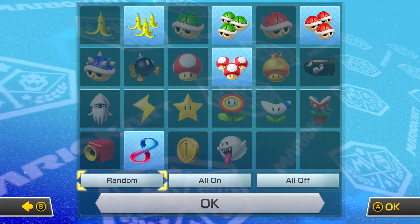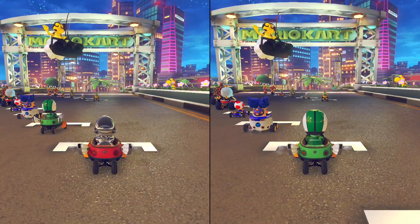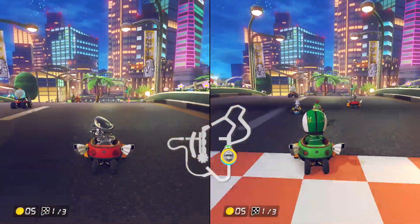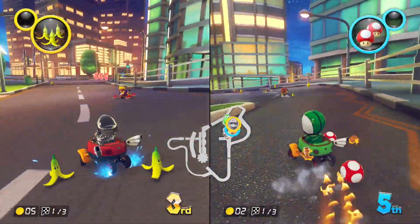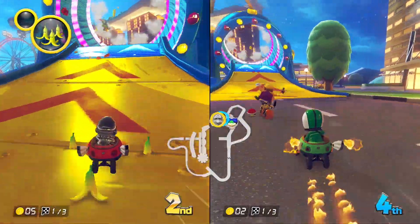Wow, this one. Do it. Alright, here we go. Ready? Press that A button. Nintendo A button. Alright, here we go. Off to a good start. Let's see if I remember the controls. You do not remember the controls. I've got triple bananas.